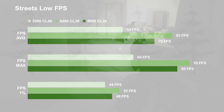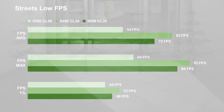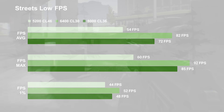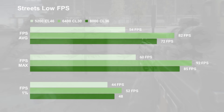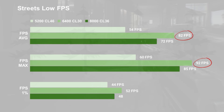On Factory, there wasn't much to talk about. When I took these configurations to Streets, I started to see a bunch of differences. You can see the 5200 configuration is lagging behind the other two. The 6400 configuration seems to perform the best, while 8000 is a little behind it. The 6400 configuration is leading the 5200 by over 50%, so that's a significant difference. I was not really expecting to see that.